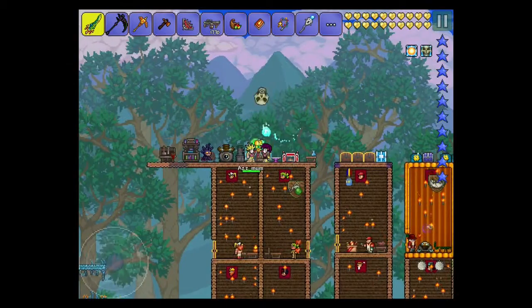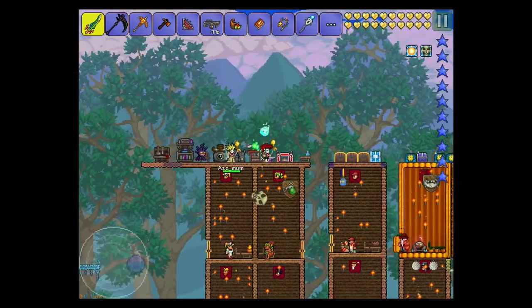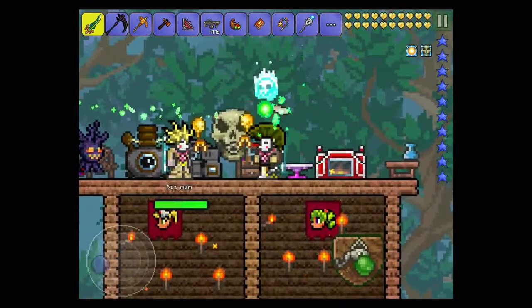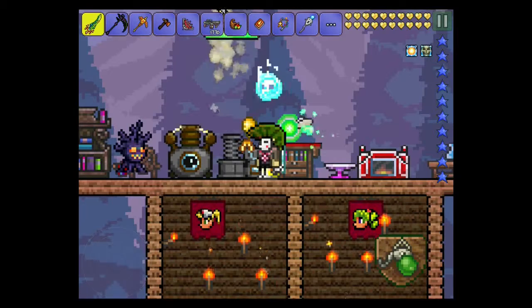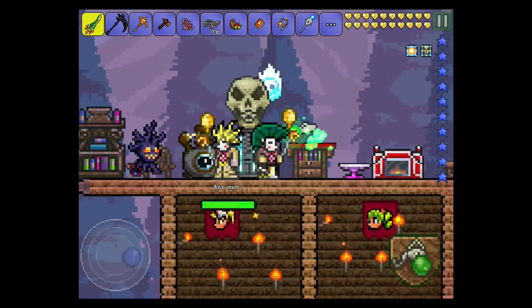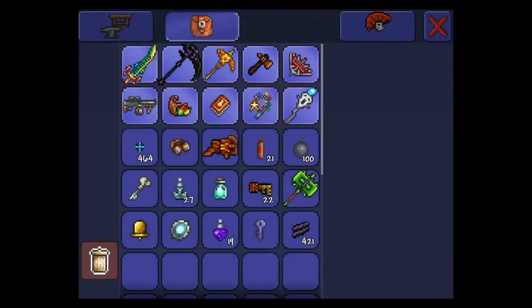I had to kill a Dungeon Guardian — I looked up on the wiki what the hardest enemy was, and that was it. This is my mom, and if I zoom in here, you can see we're both wearing the same face, which I got from a Blood Moon from my Clothier. We're kind of like twinsies!